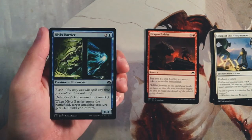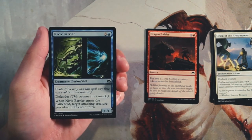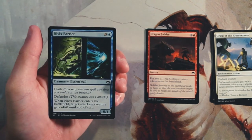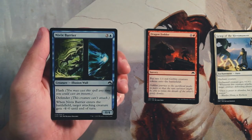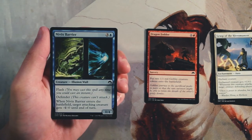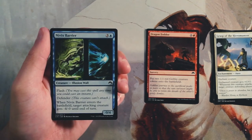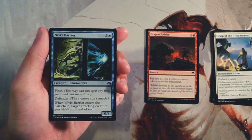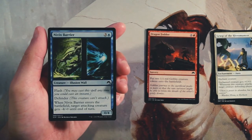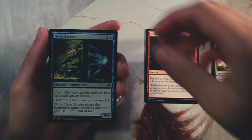Nivix Barrier is a 0/4 for three and a blue with flash and defender — you can play it at instant speed but it can't attack. When it enters the battlefield, target attacking creature gets minus four minus zero until end of turn. It's okay if you have other creatures that can block and deal enough damage after you've played it, but I don't like that it depends on other things and it's just a wall — a stall card. Not interested.